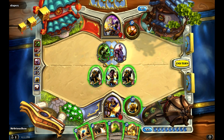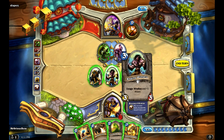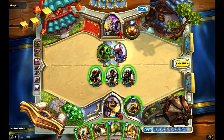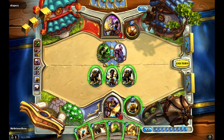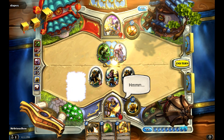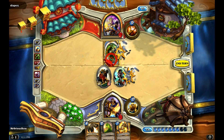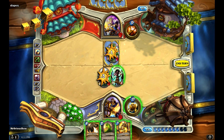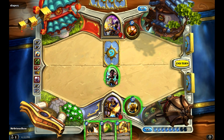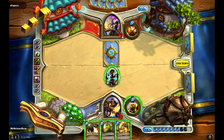Now here's my big guns. I could Equality — that of course makes him relatively useless. But at the same time I'm not going to be doing anything else, and his guys are just too big right now. So I will Equality, kill him off, kill him off. Now, if I play out a Guardian of Kings, he is likely going to Mind Control it.